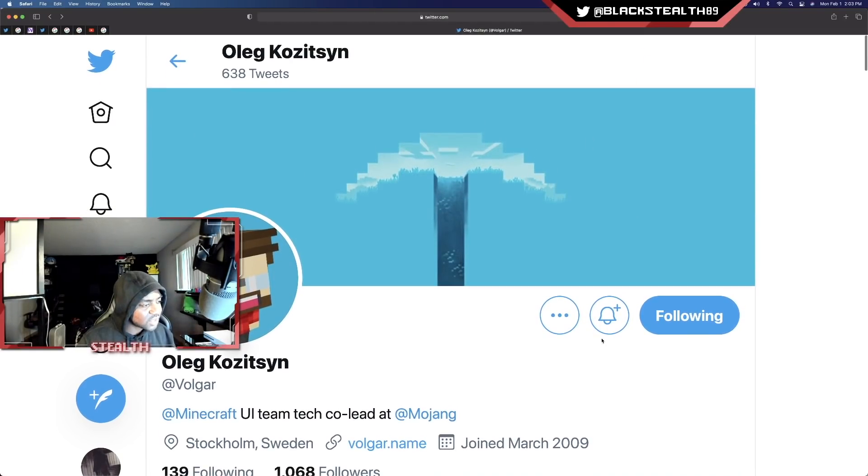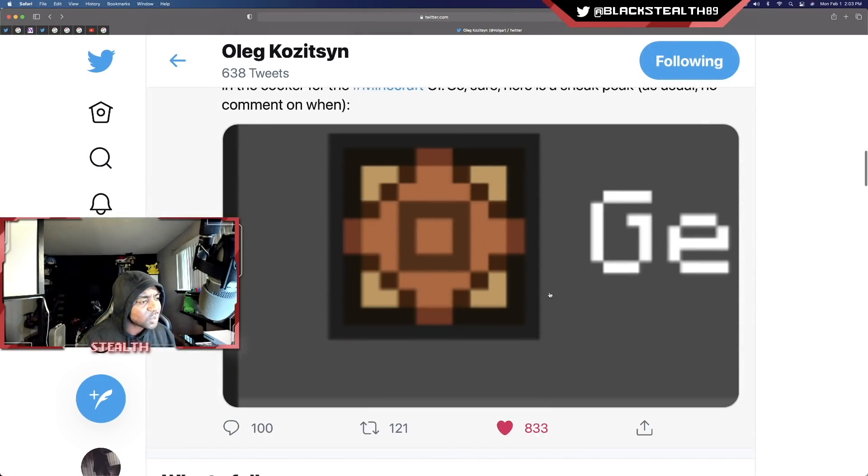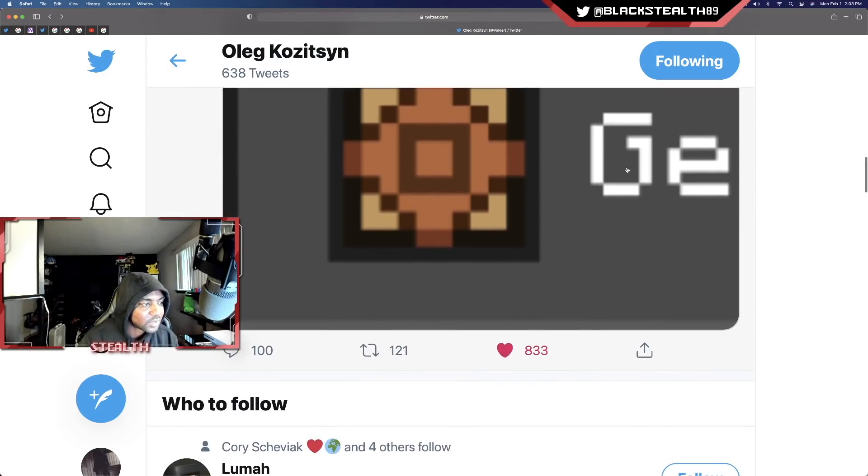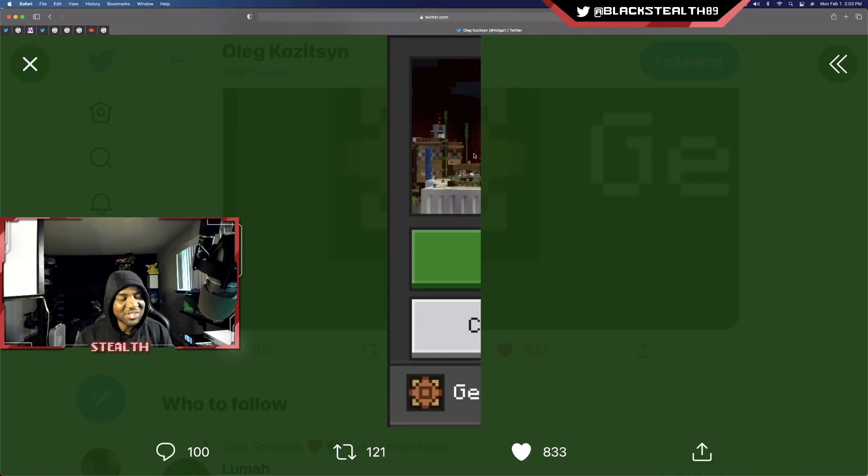Oleg, who I believe is the lead developer for the UI team, tweeted out this little teaser image a couple days ago, and you guys have been blowing up my channel saying talk about this stuff. This is what he tweeted: 'My dears, it's reasonable to assume that you all really want to know what is next in the cooker for the Minecraft UI. So sure, here is a sneak peek — as usual, no comment on when.' He basically gives us a piece of the pie — about a quarter of the UI — so we're missing at least 75% of it, but we can tell it's a lot cleaner. This is probably the create-a-world screen or going back to a world already created, and we've got a little thumbnail of the world which looks really clean.